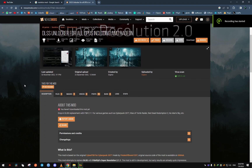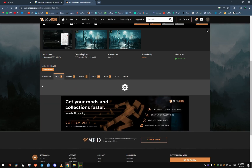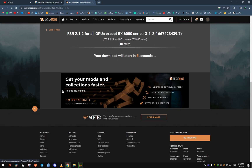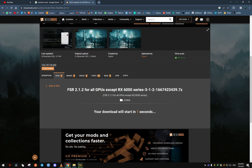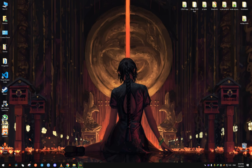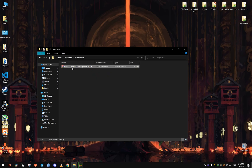Hello, so today I want to show you this mod that I found which you can use with this game, Solstice — I don't even know how to pronounce it right. Anyway, with this mod you can enable DLSS on any GPU, pretty much, which does not support it — it can be AMD or Intel or older Nvidia cards. I'm using it with the GTX 1050 and it works.